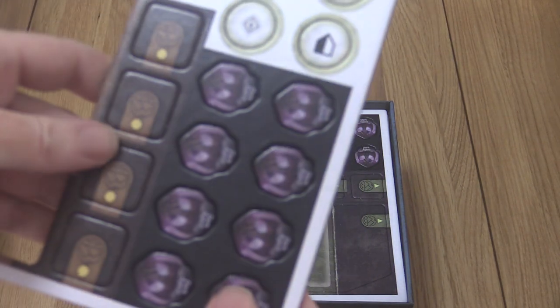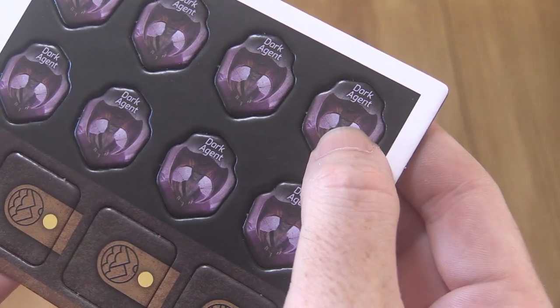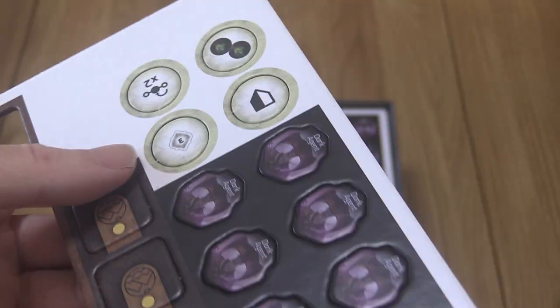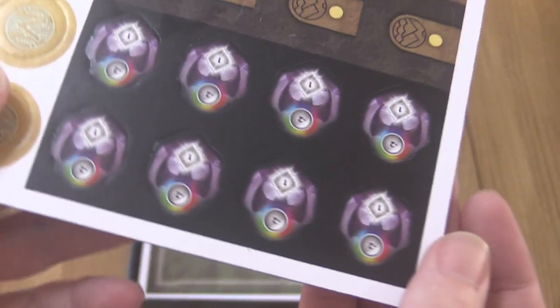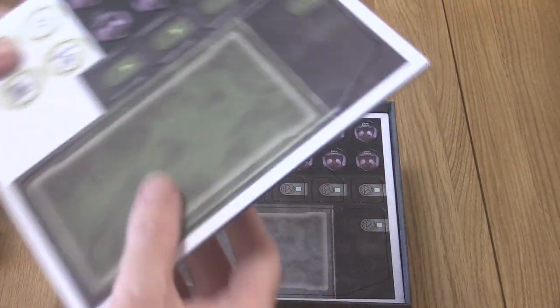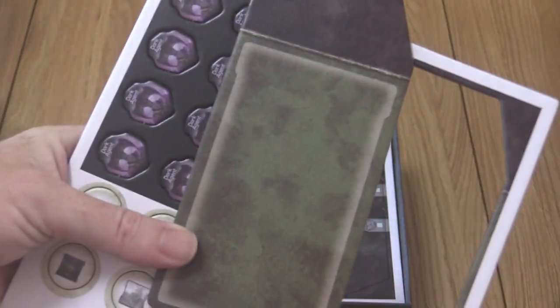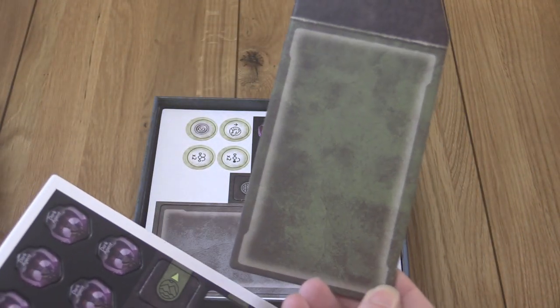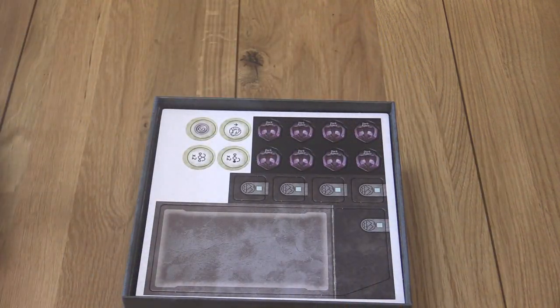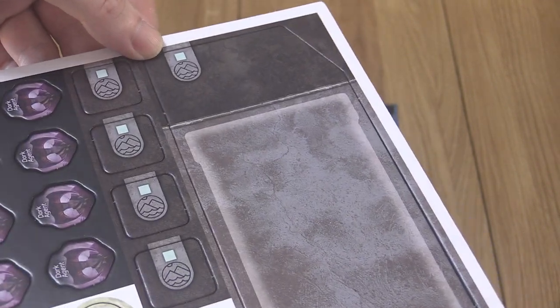The writing and flavor text on these are always top-notch from these guys. There appear to be pads - perhaps a roll and write component. Multiple copies are included - probably enough for each player. The tray inside is nicely designed and sturdy. And then there are these big vents with a pull tab - opening to reveal some large tarot-sized cards, which hopefully fit in tarot sleeves.